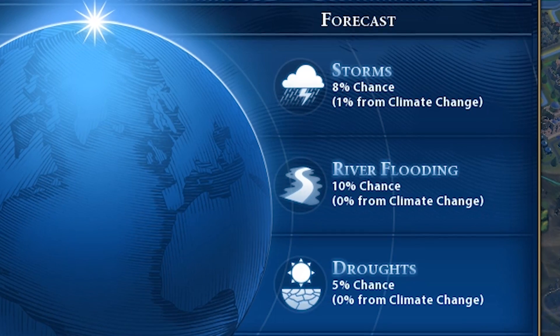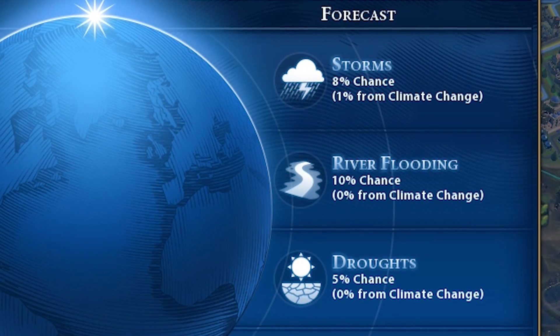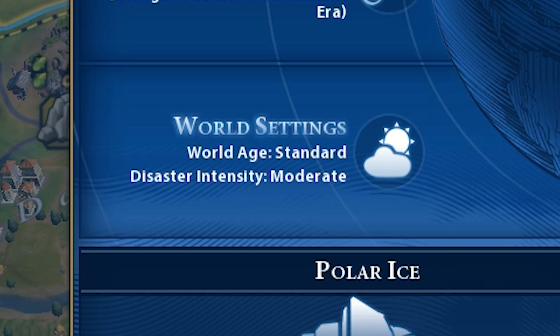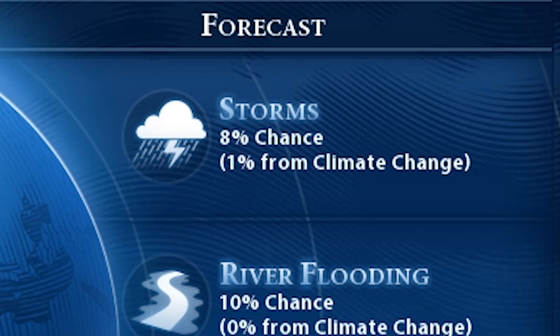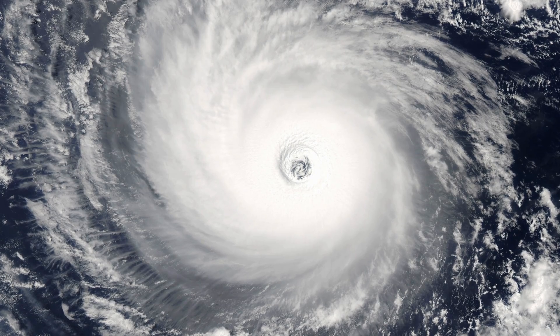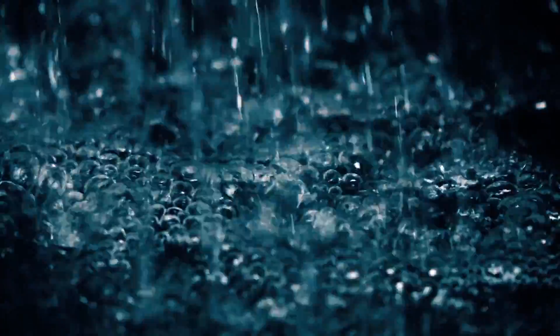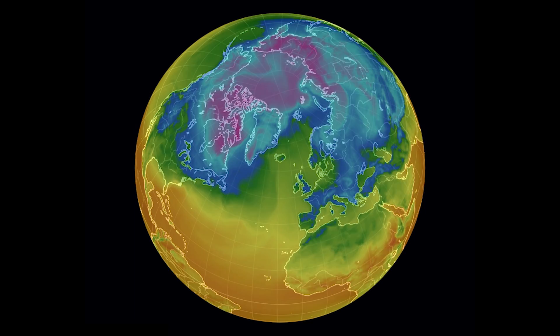The most impressive aspect of how Gathering Storm implements this is through the extreme event system. On screen you can see that there is a chance of a particular event happening, largely determined by the frequency you set at the start of the game — you can have lots of disasters or not very many. But underneath, you can see that in the case of storms, there's actually been an increased chance of storms happening because of increases in the CO2 level in the atmosphere. This is an aspect of climate change that doesn't get represented very often, and it's one of the most worrying aspects. Increased frequency of extreme weather events such as hurricanes, floods, sandstorms, and even extreme outbreaks of cold air can be directly attributed to increases in CO2 concentrations.